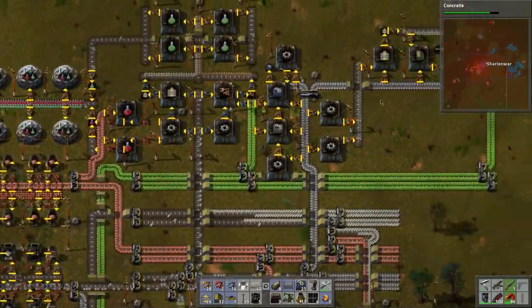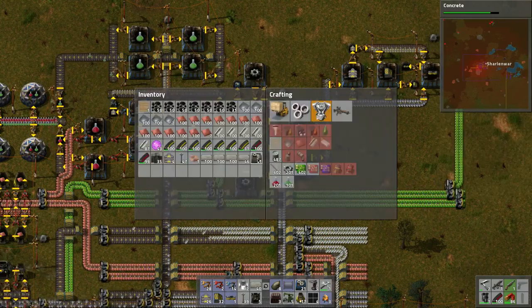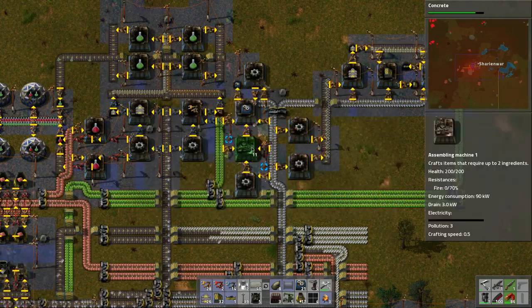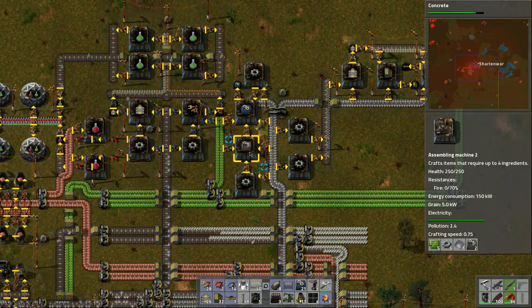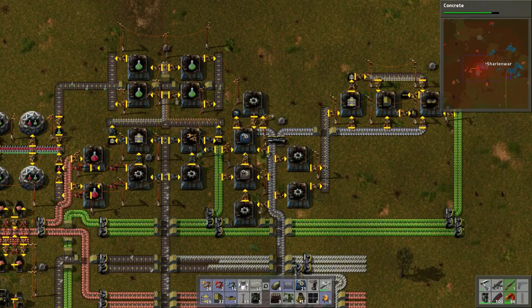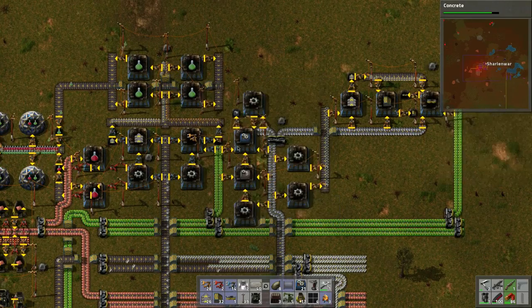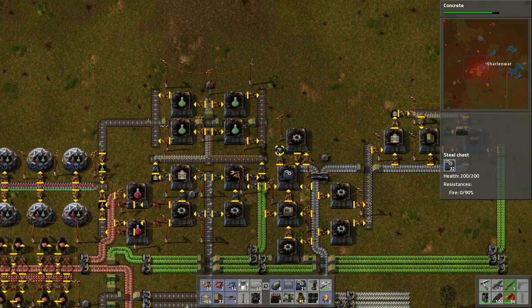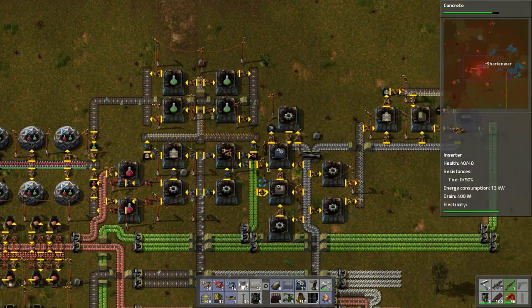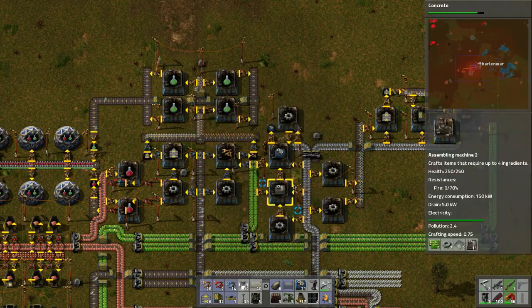Everything should be blue now, no more gray. There might be one more gray lurking but that's okay. Let's dump these all into here so that way you can take and put it into here, so that way you can craft more. Right now it's piling in materials.